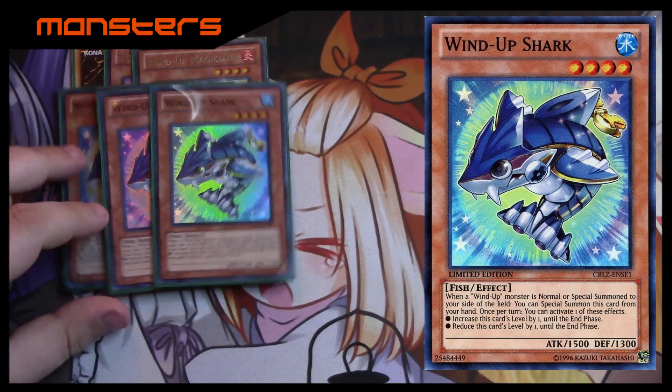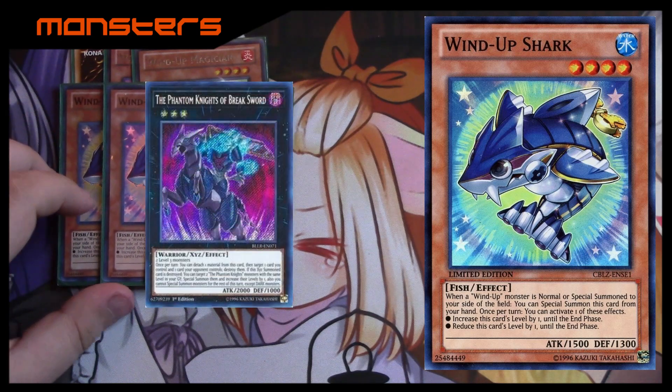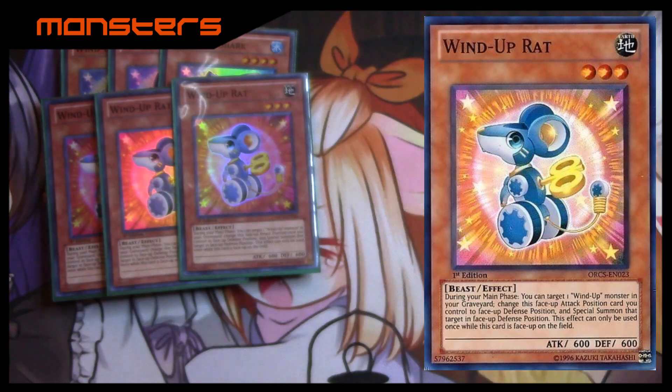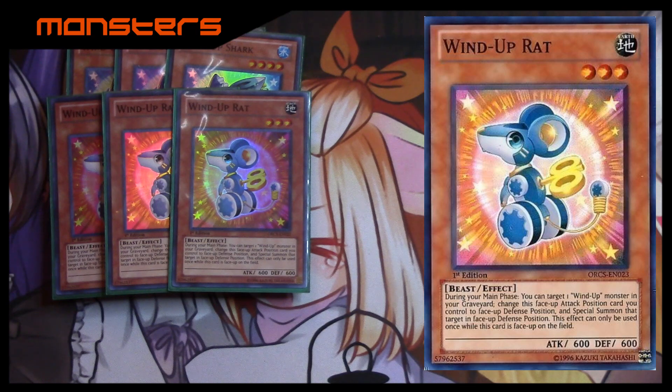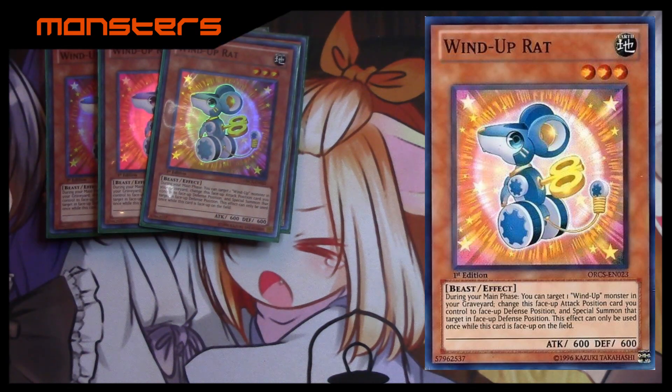Since Shark is an easy level four, we have a lot of awesome rank-four XYZs. We also have a few good rank-fives, and no rank-threes, but if you want to try playing Break Sword you can probably fit him in — he works very well with Wind-Up Rat, which is level three. Wind-Up Rat's effect lets you target a Wind-Up monster in your graveyard, switch Rat to defense position, and special summon that Wind-Up also in defense position — so he's just a little Monster Reborn, and he's really good especially with the link monster.